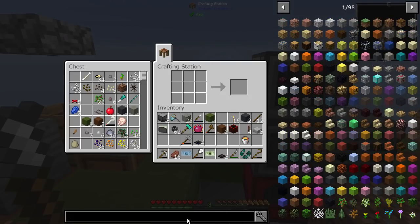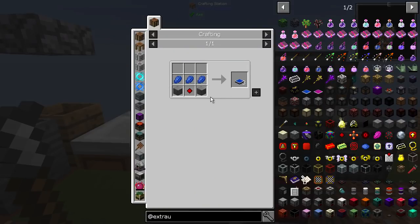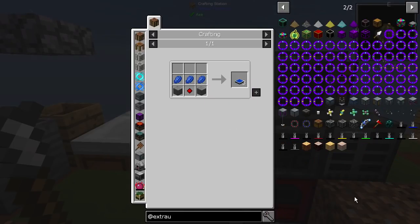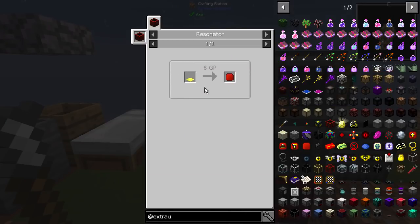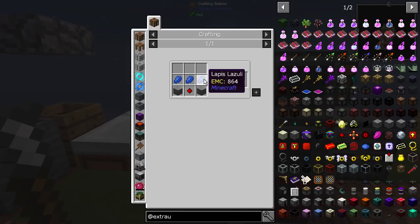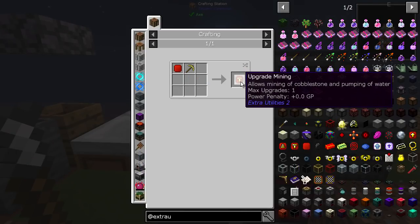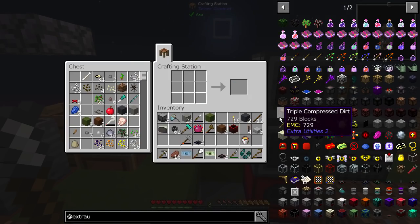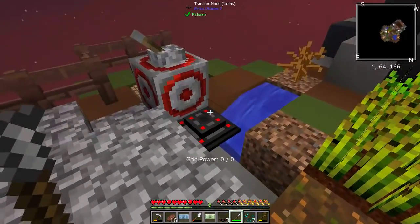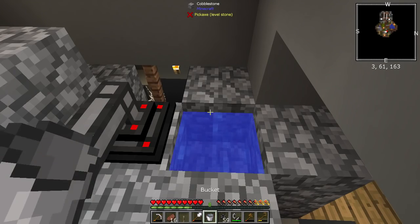Now we need something to actually make the resonator work. The manual mill is probably one of the better options but I don't want to manually do it, so the solar panel — we need another one of those. Polished stone is fine. The thing I'm after is the upgrade mining — allows mining of cobblestone and pumping of water. I need nine of these basically in order to do that.